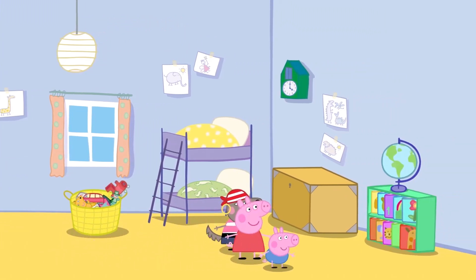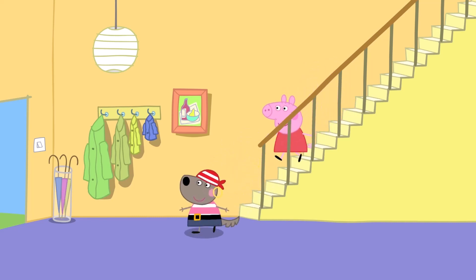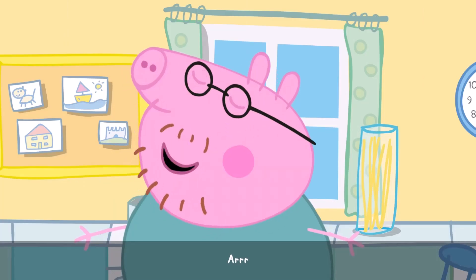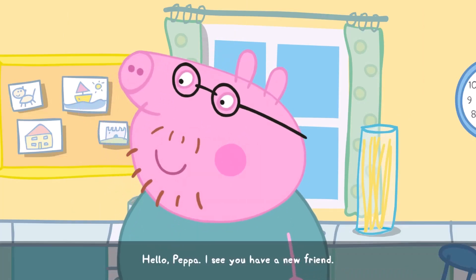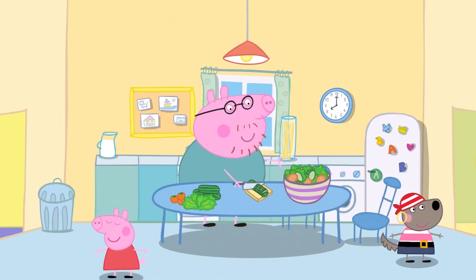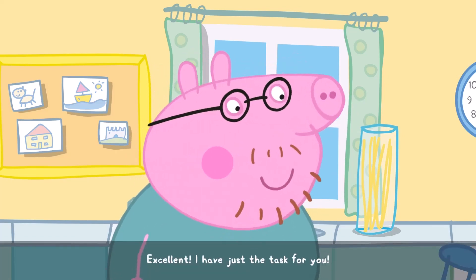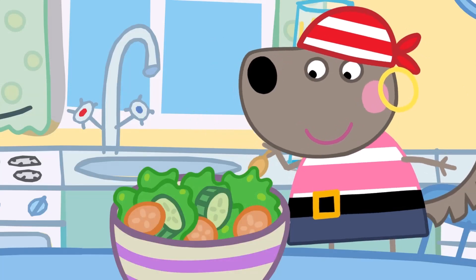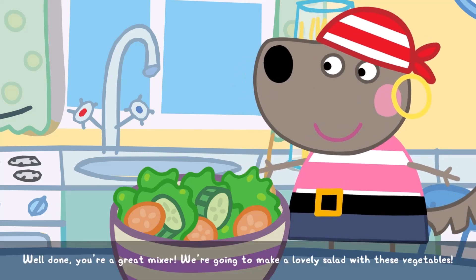Let's go! Hello, Peppa. I see you have a new friend. Do you want to help? Excellent! I have just the task for you. Why don't you sit here and mix this bowl for me? Well done. You're a great mixer. We're going to make a lovely salad with these vegetables.